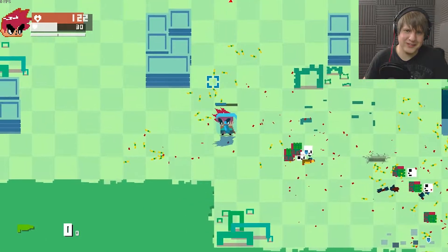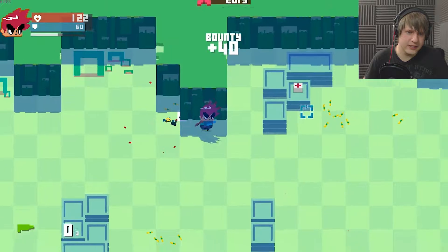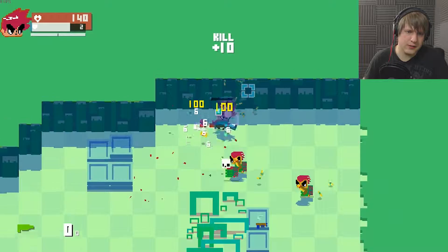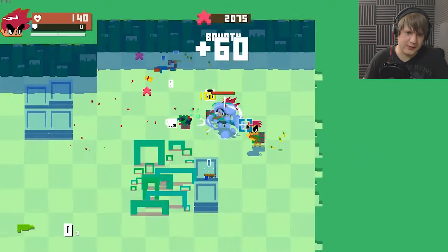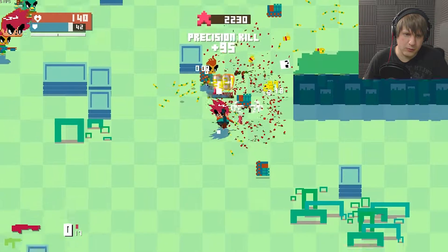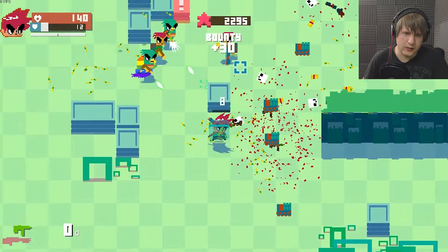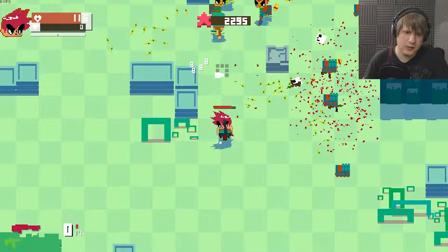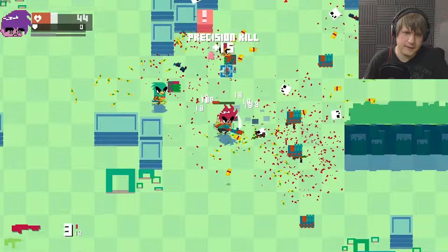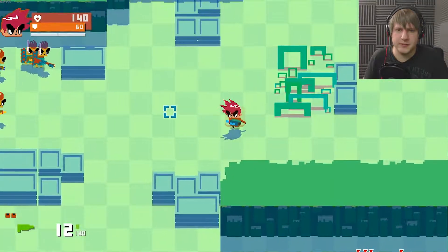Why don't enemies drop ammo? Come on. Well, melee seems to work really well actually. Oh, melee works less well in large crowds. I think the guns off the floor have, like, one clip of ammo in them. So if I pick up this gun — nope, no guns. Oh shit, I'm getting so messed up right now. Damn it. I gotta test that whole 'guns have ammo in them' theory.